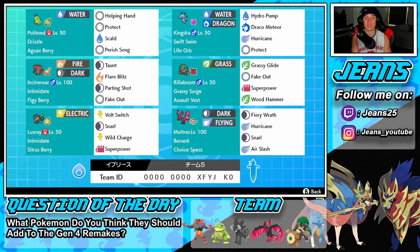Middle left is Incineroar — a Pokemon you can bring in on any team and it will work out just fine. Intimidate ability with a Sitrus Berry, and the moveset of Taunt, Flare Blitz, Parting Shot, and Fake Out. Right next to him is Rillaboom with Grassy Surge, Assault Vest, Grassy Glide for first-turn priority, Fake Out for flinches, Super Power for coverage, and Wood Hammer for big Grass STAB.